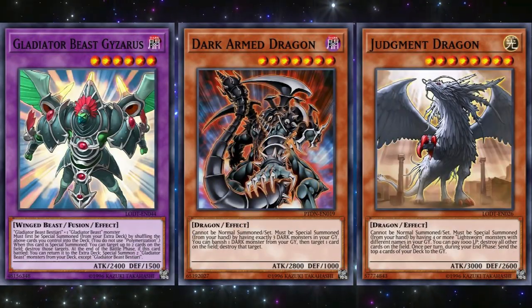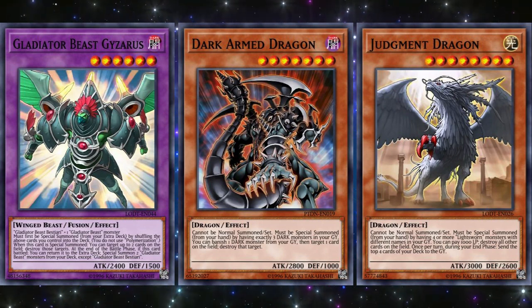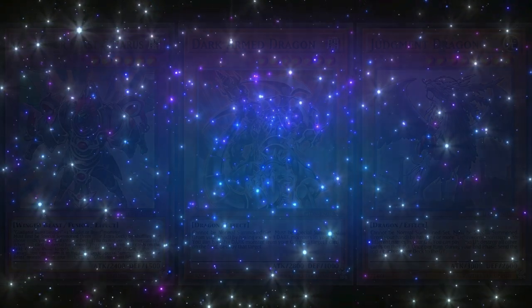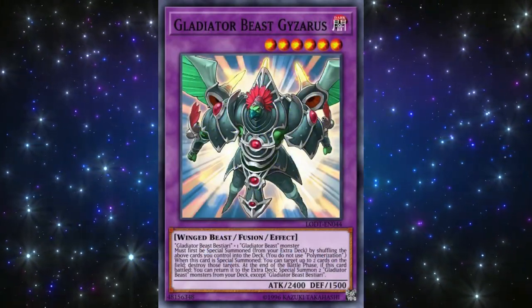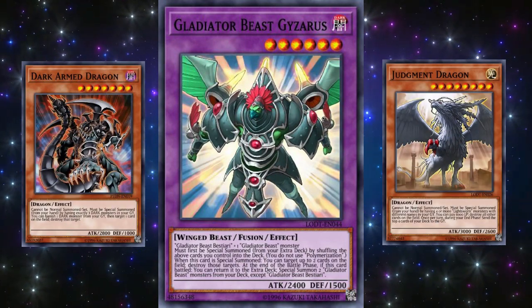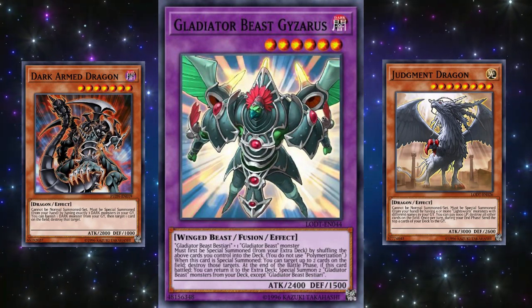So how did the competitive scene look at this point? Not surprisingly, these three decks were the top three meta decks of this period, with Gladiator Beast and Return Dad sharing the top of the meta, and Lightsworn coming up right behind them as a formidable contender. However, an emergency banlist was released in May 2008, which banned Dimension Fusion, limited Return from a Different Dimension, and semi-limited Allure of Darkness. It's easy to guess which of these three decks this banlist targeted. Between May and August, Gladiator Beast won the next six Shonen Jump Championships, with Lightsworn and a nerfed Return Dad usually making it to the top percentages but not quite enough to deal with the unnerfed Gyzarus.